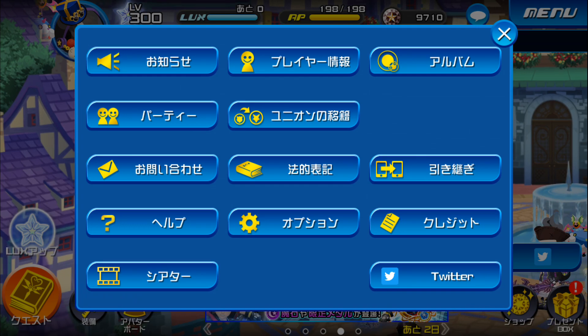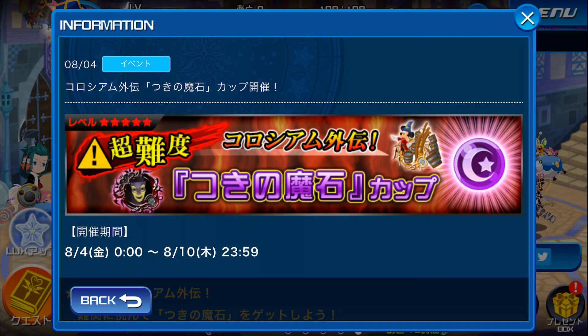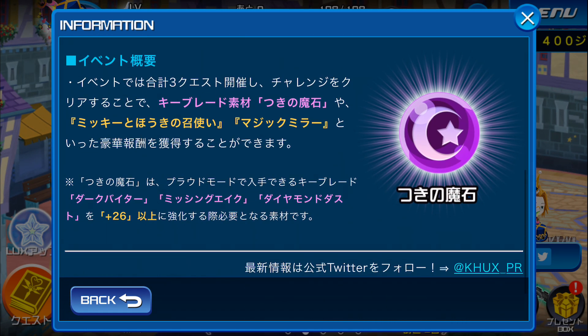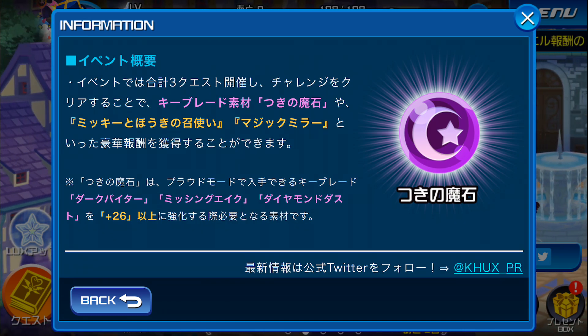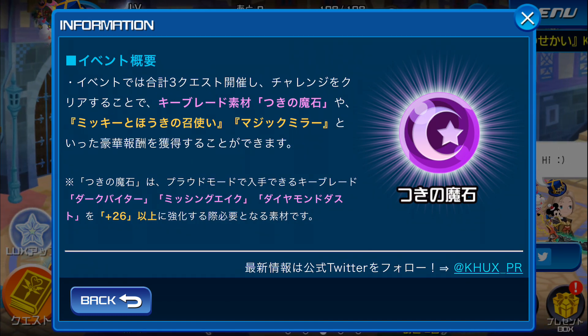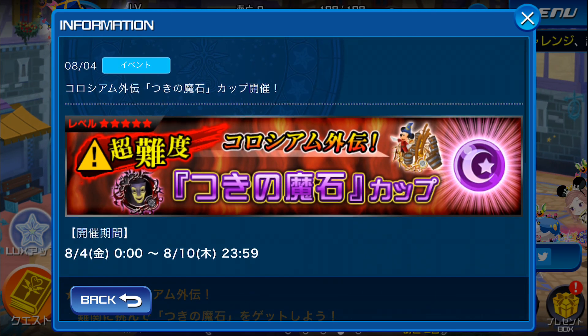We also have a new Coliseum Gaiden today, a five-star difficulty. This is open from now through August 10th. You can get one of these lunar gems — moonstones, whatever you call these — and also Magicom Brooms and a magic mirror, or at least one magic mirror. I'm not sure exactly how many; I haven't done it yet. Let's go check it out.